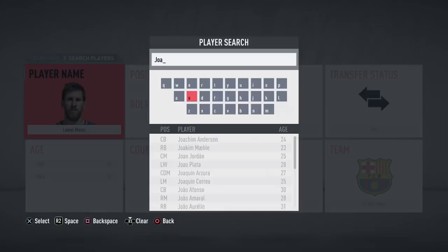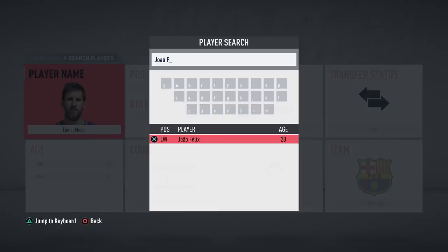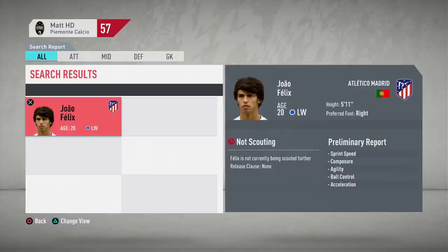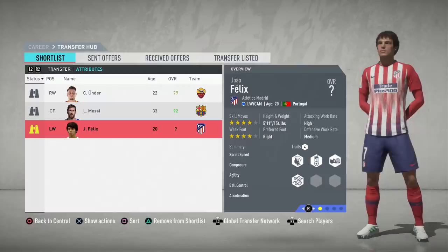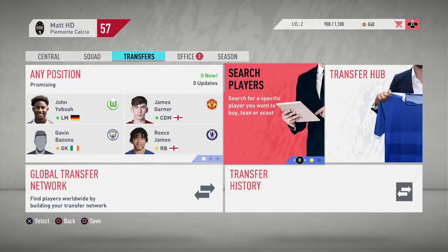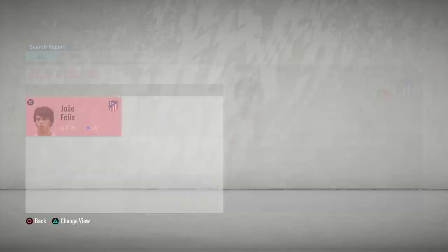It took about 15 minutes to sim a full season — they can maybe speed that up. Anyway, it's time to try and sign the wonderkid himself, Joao Felix. The ratings haven't been updated for most players yet — some have been, but Joao Felix may have been one that wasn't, which is why I'm so intrigued to get him right now. So I go ahead and actually scout him. It took about a week and a half in game time — 18 days remaining — to get to that position where I could get the final scouting report on Joao Felix.